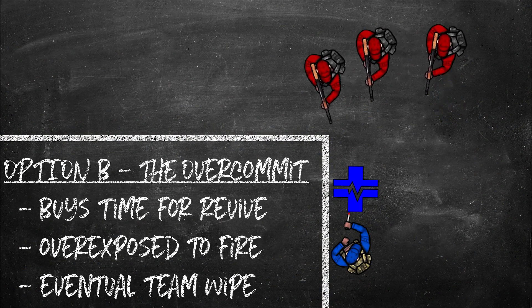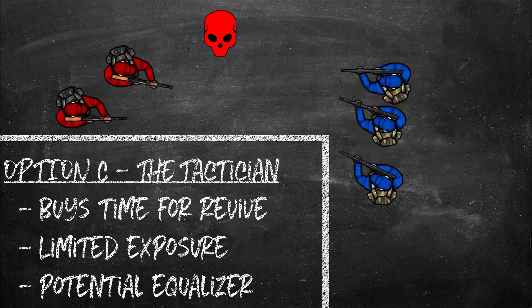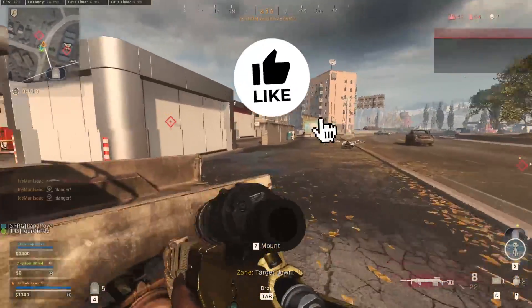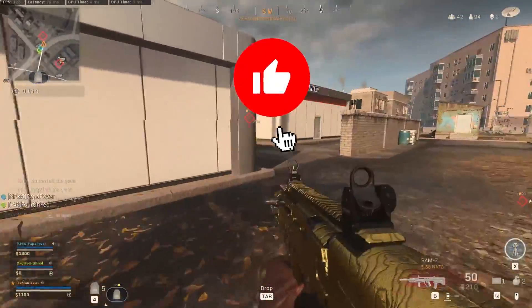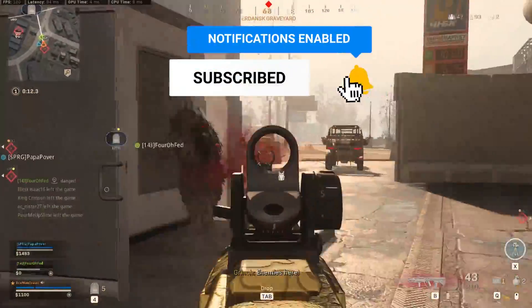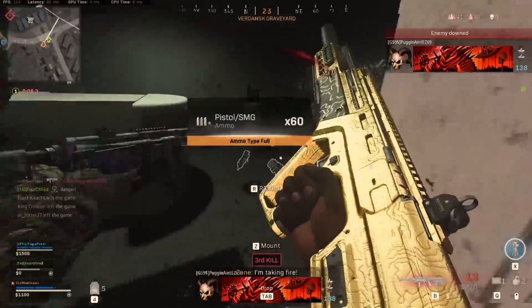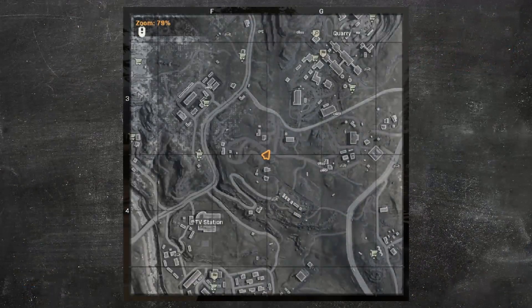Last episode we talked about how to win a gunfight even when you're down 2v3. In this episode we're going to be talking about how you can hunt down the most kills to get the highest kill game possible, whether it's solos or squads — and specifically how we're going to use and abuse the minimap and the radar, and some hidden features that the devs don't tell you about. Let's get right into it.